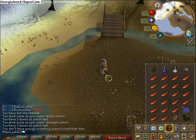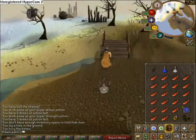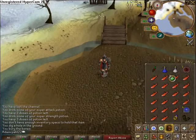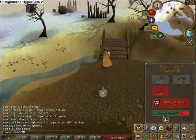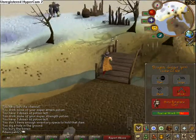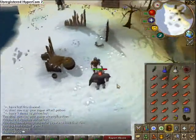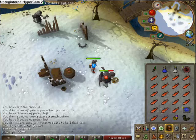Pick up the Big Bones for free Prayer experience. The actual place I'll be killing these is in this area — there are two Suqahs quite close together. Once you get here, start hitting them.